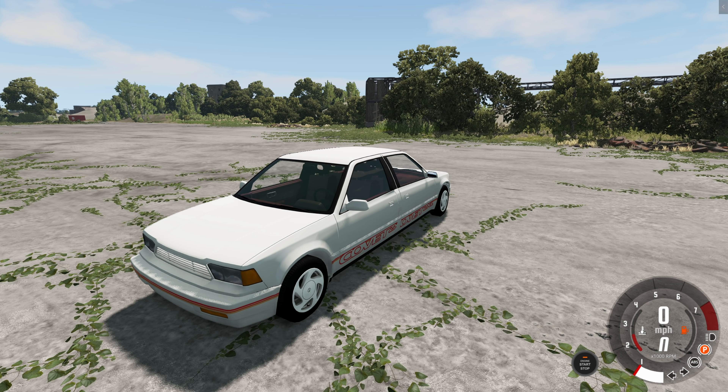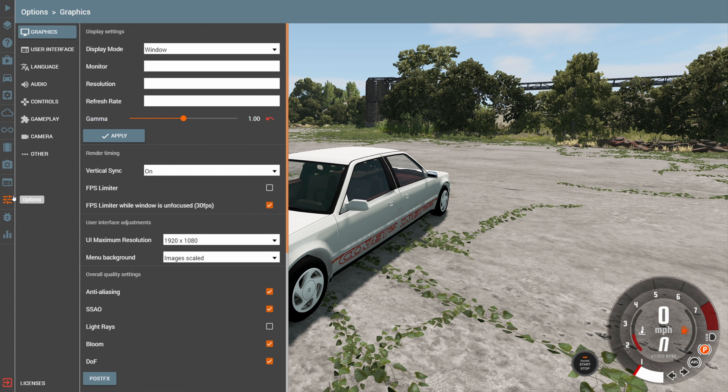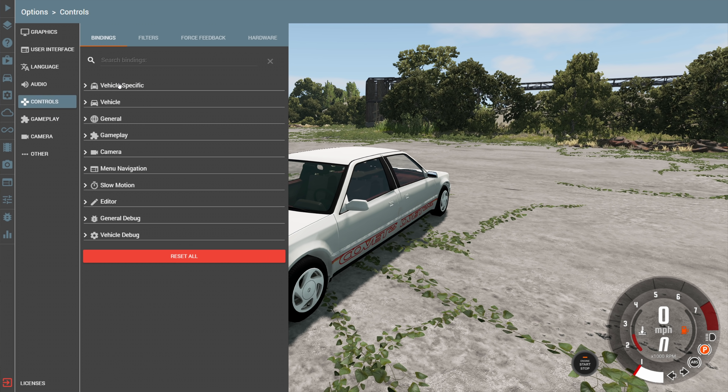Before we can drive it, we're going to need to make some changes to the settings because this vehicle is really weird in the way you have to control two engines at once. First, we're going to go over to the Options menu and head over to Gameplay. We want to make sure the default Gearbox behavior is set to Realistic. Normally you would just have it set to Arcade and hit Change Modes, but that doesn't work for this vehicle - it needs to be changed in the menu.